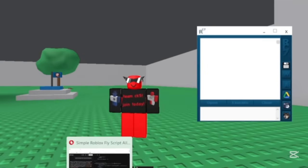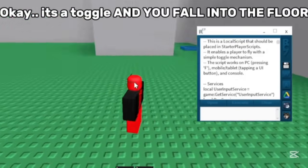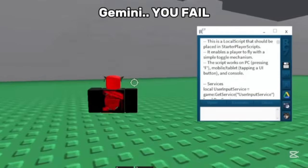How did Gemini do? Let's execute it. It's a toggle and you fall into the floor. Gemini, you fail.